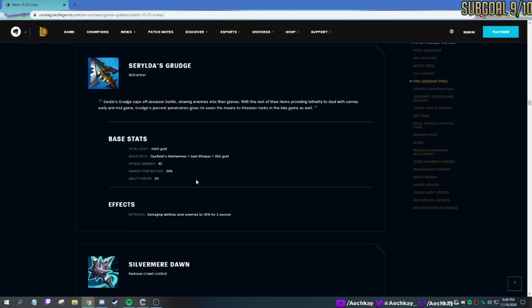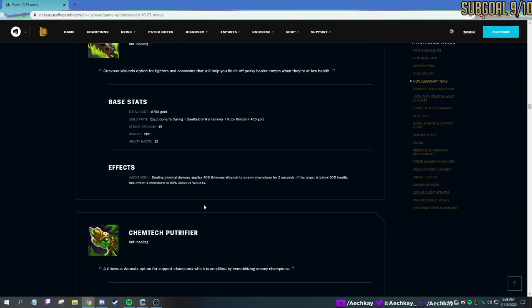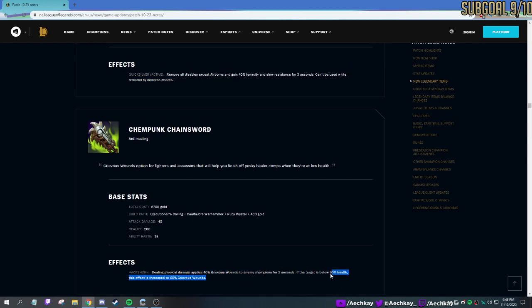Serylda's Grudge — this is sort of like an AD version of Rylai's. Damaging abilities slow enemies by 30% for one second. It also gives you 30% armor pen because it builds out of Last Whisper. So this is kiting plus getting through tanks — pretty self-explanatory. Mortal Reminder — now dealing three basic attacks changes grievous wounds up to 60%. Grievous plus damage — before grievous would only build into this one thing, now it builds into multiple things.